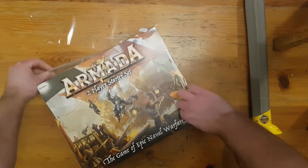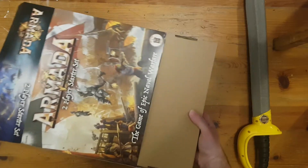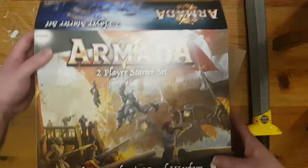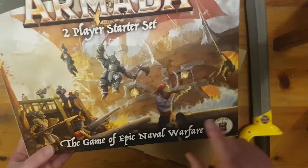So that's now free from the plastic shielding. And now that I've got that plastic off we can see the artwork on the front which is pretty cool. We have some Orcs jumping over to board some of the Basilium, which are undead.